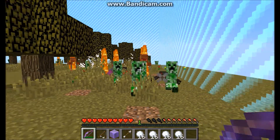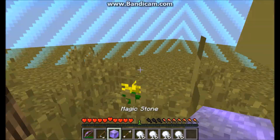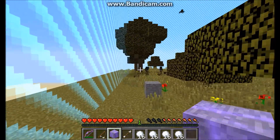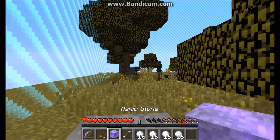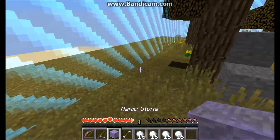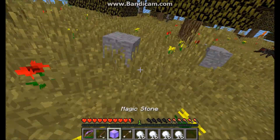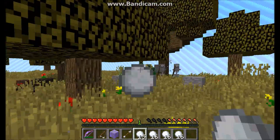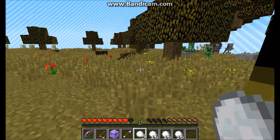I also get a pawn bow which I can use to take out some of these enemies, or I can actually just throw this block at them and it will hurt them. I can also throw these eraser balls and they will erase blocks.